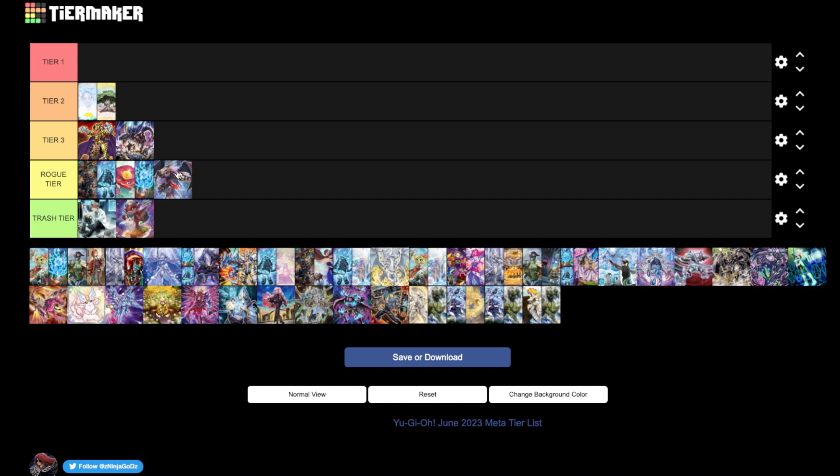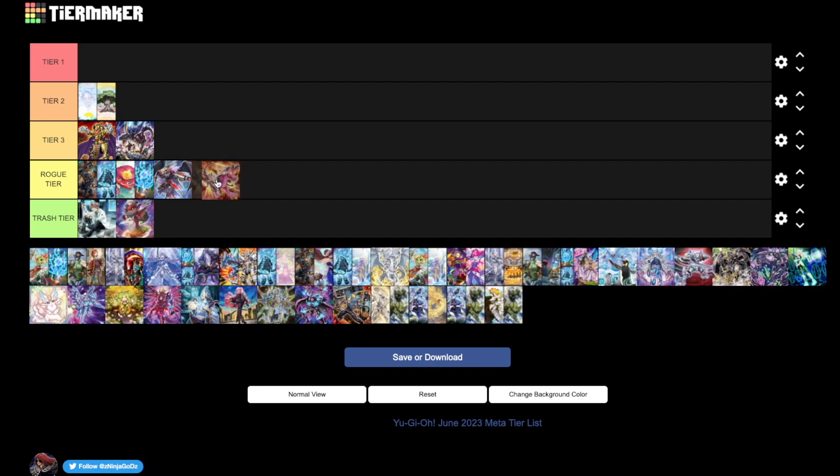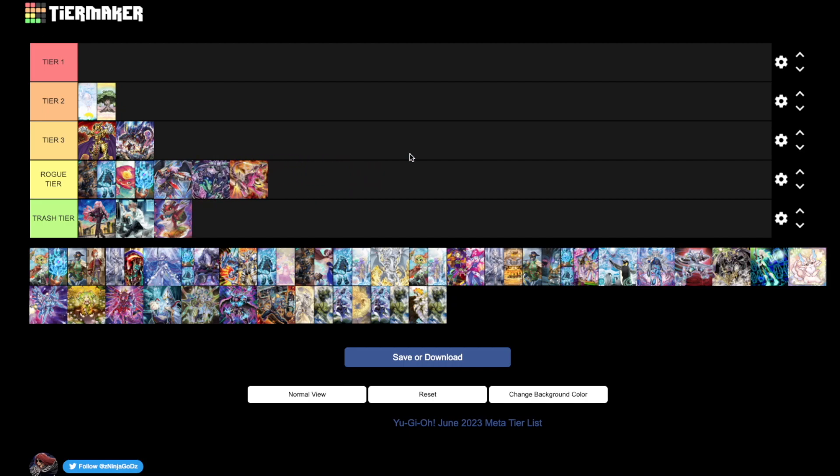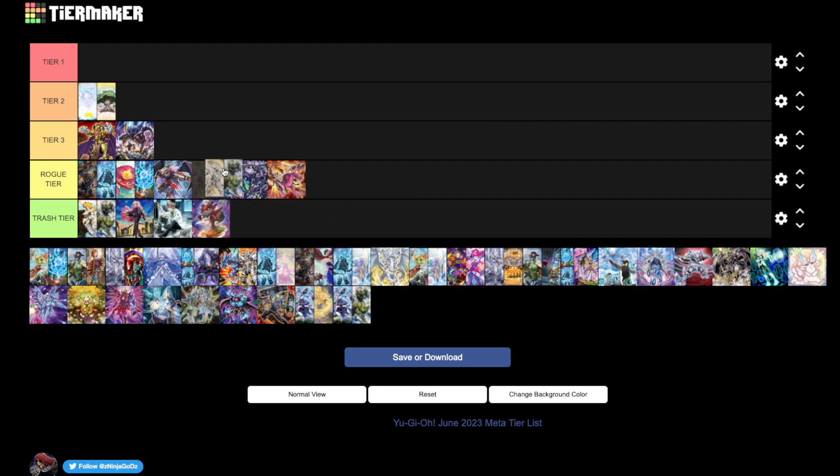Block Wings is pretty decent. Dinos are just kind of rogue — maybe even trash tier, I'll just put them in rogue because they have potential but just aren't that great. Exosister is trash with no good matchups against any of the top decks. Scareclaw is a decent rogue pick but not great. Zephyr Yang Zing lost Electromite and Halk, so it's just overall not great — honestly I'd put it in trash tier.